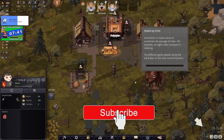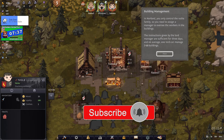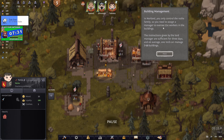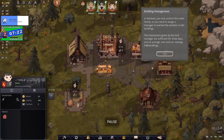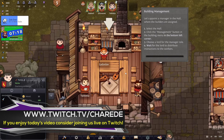We need WASD to move around and then we can zoom in and out. We have time controls. You can only control the noble family - you have to assign a manager to oversee the workers. Instructions given by the manager are sufficient for three days, and on average one lord can manage seven to ten buildings. Let's appoint a manager in the hall.